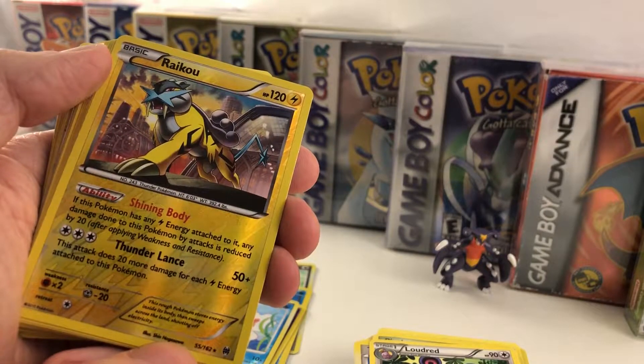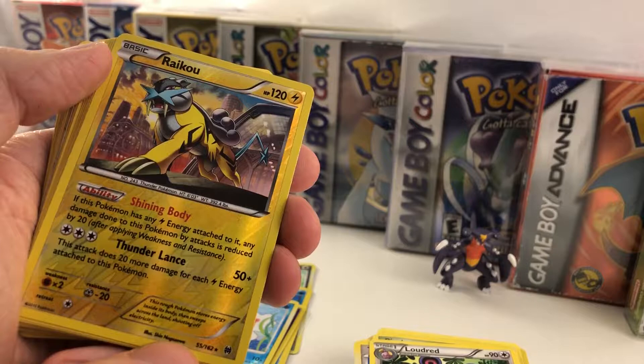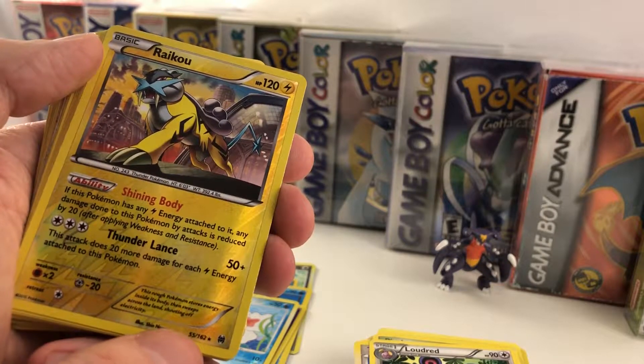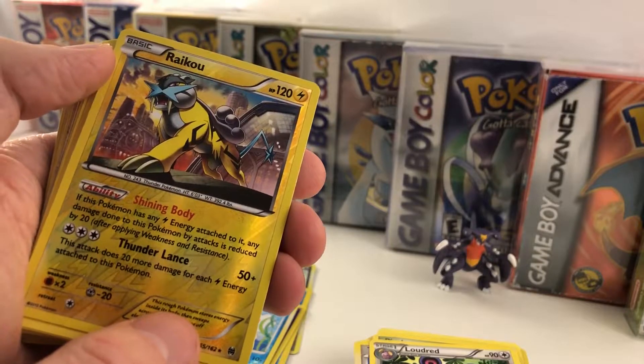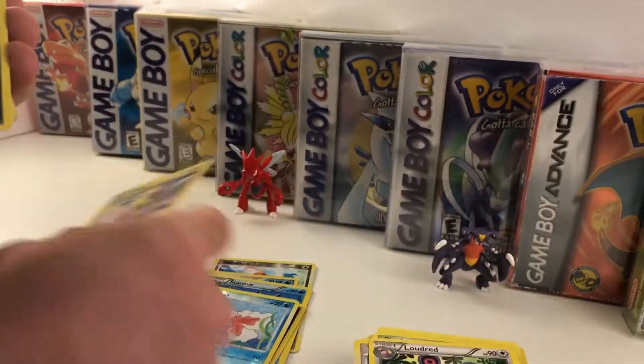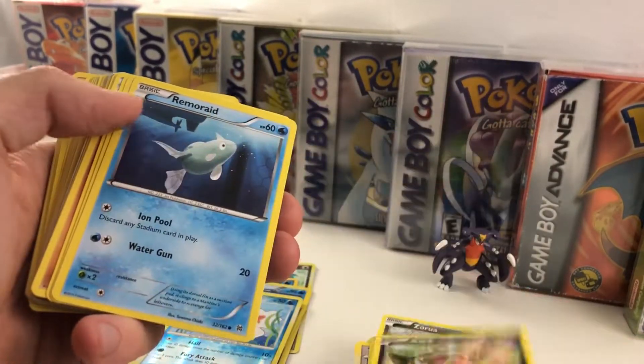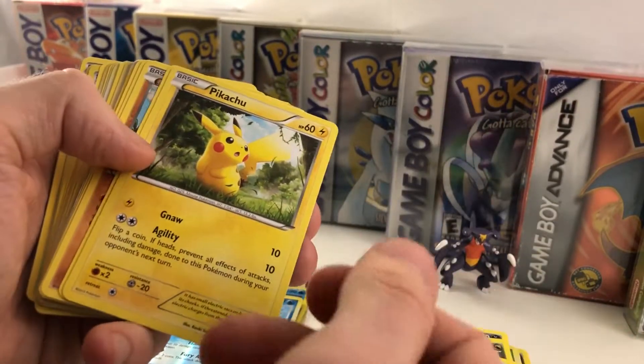Shining Body — if this Pokemon has any electric energy attached to it, any damage done to this Pokemon by attacks is reduced by 20 after applying weakness and resistance. Wow, that's pretty good! Zorua everywhere. And there's the Axew, Remoraid, Pikachu — there we go, the mascot.